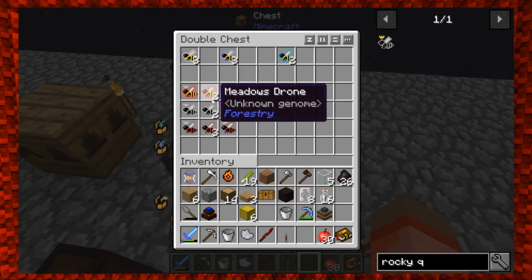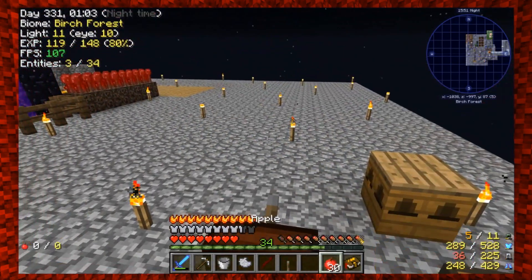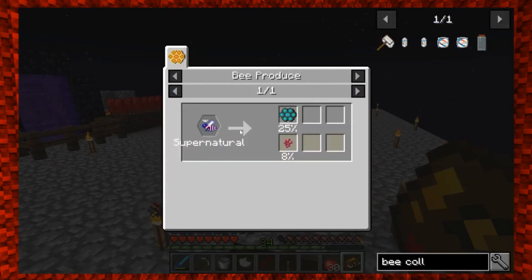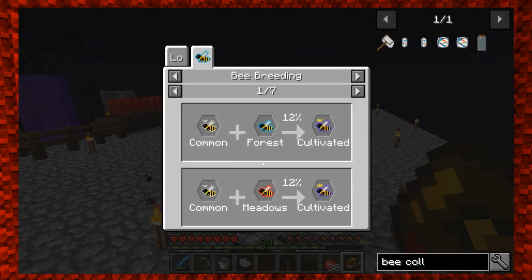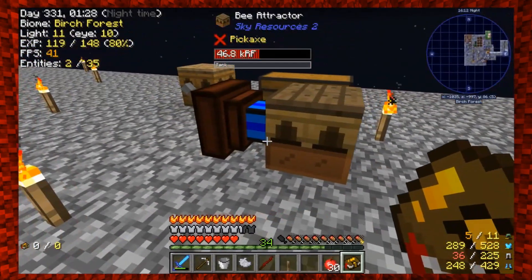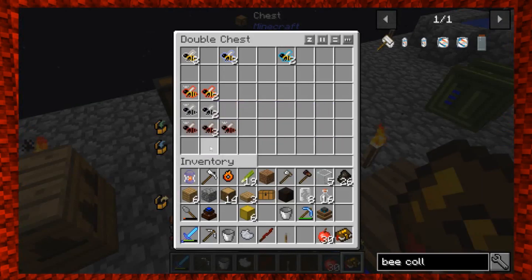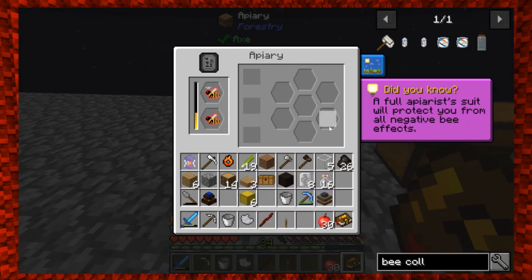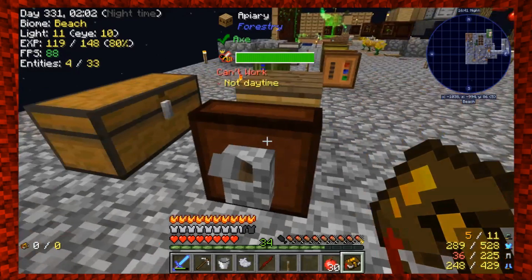We have three types of bees right now — nothing we need yet. The supernatural requires charmed, which requires cultivated and eldritch. Cultivated requires common in forest or common in metals. For bee breeding, I'll go ahead and grab our metals princess and metals drone to make a queen. Metals princess plus metals drone gives us a metals queen.